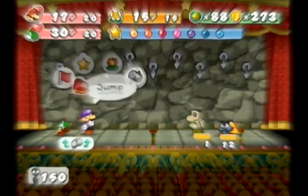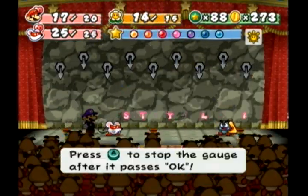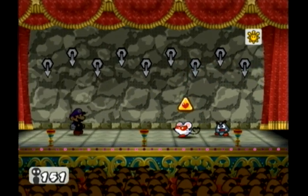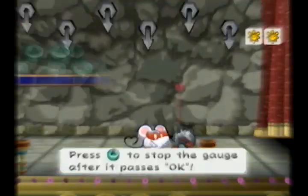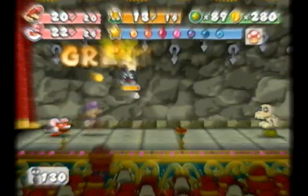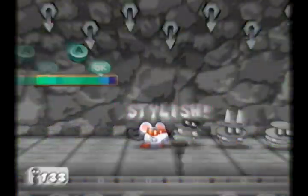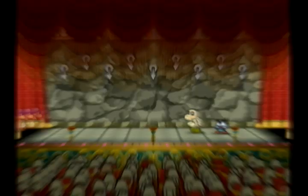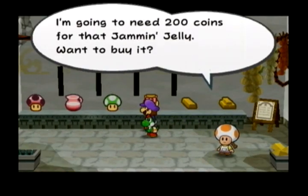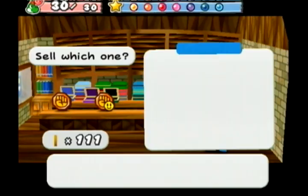I went down the first 10 floors of the Pit of 100 Trials with Money Money on and found a badge while I was down there. This is the preferred way of getting money late in the game instead of the Sleepy Sheep trick, which honestly takes a while. This gets you about 30 coins each time you go down 10 floors, even more if you have more Money Money badges.